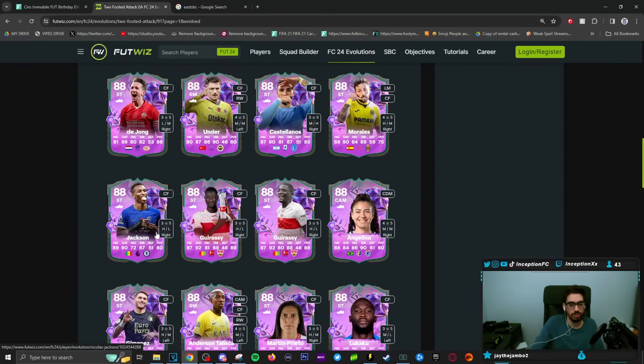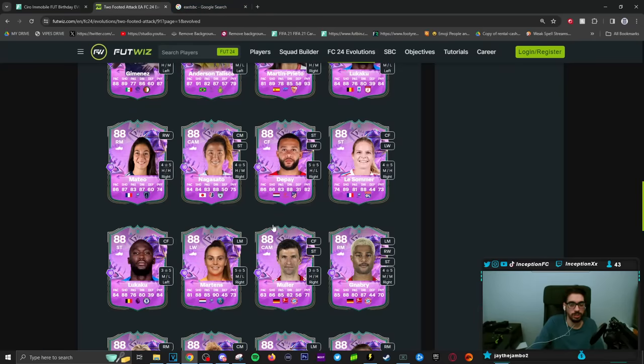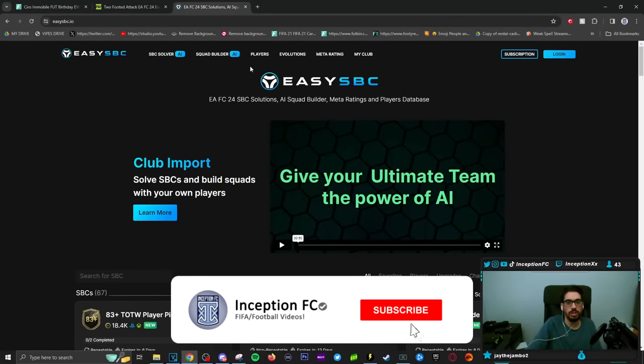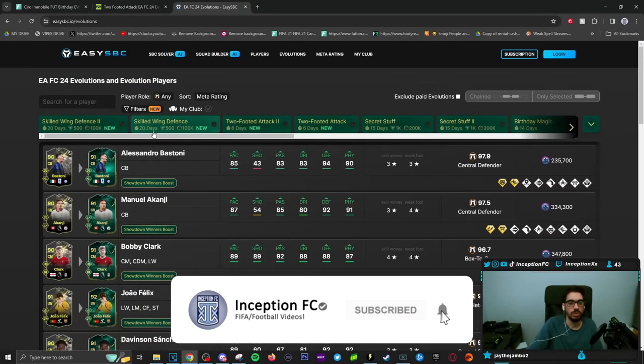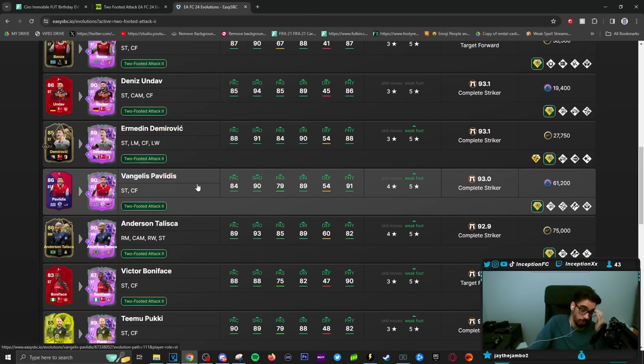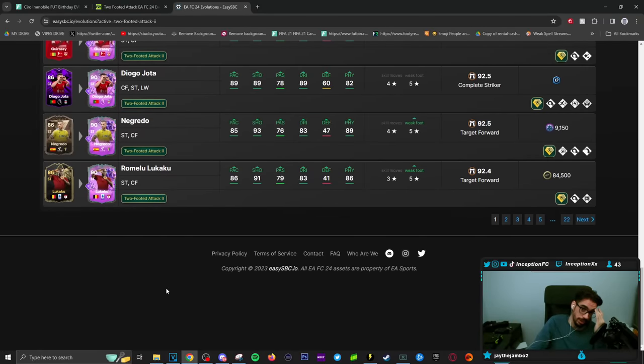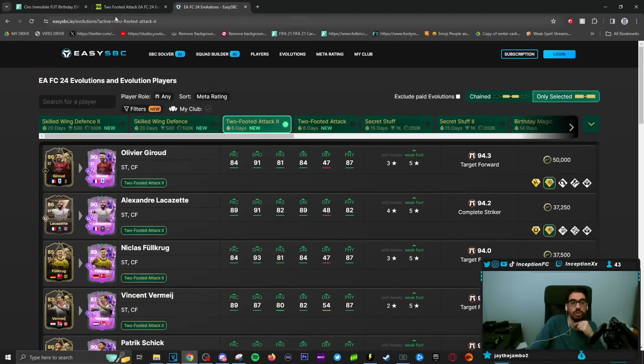Jackson gets a card too — three-star, five-star for him. Depay. Let's see what EasySBC has. Evolutions: Two-Footed Attack. You can do a pretty good job of showing the ones that are here. What I'm curious about is improvements from cards before.